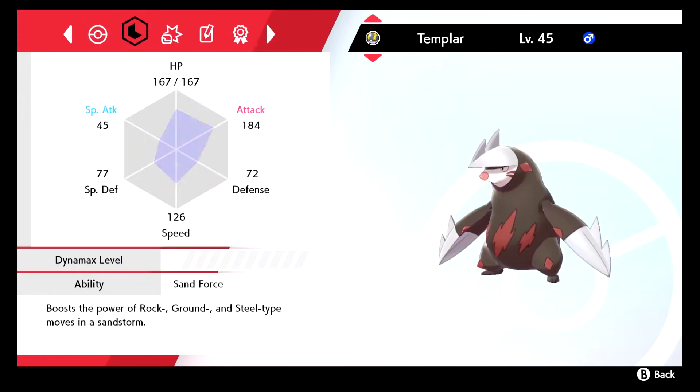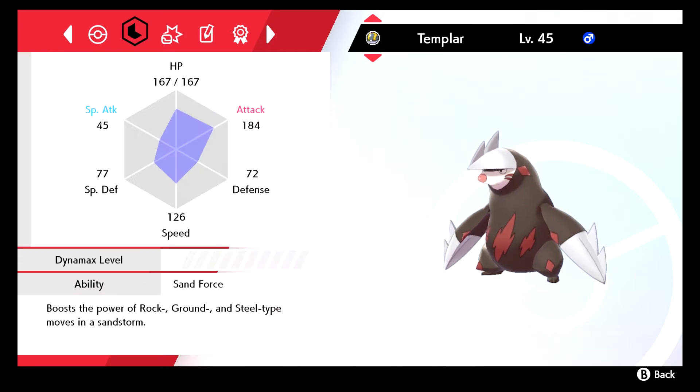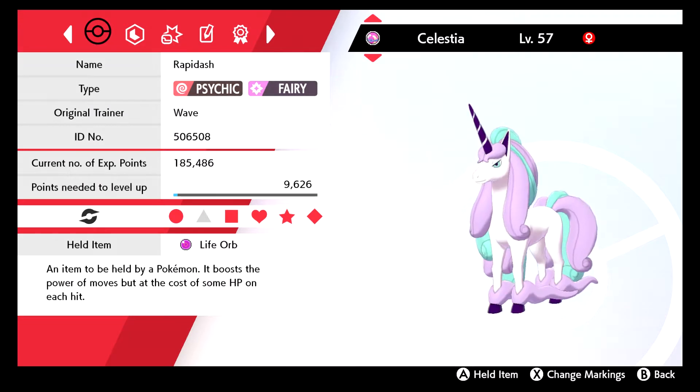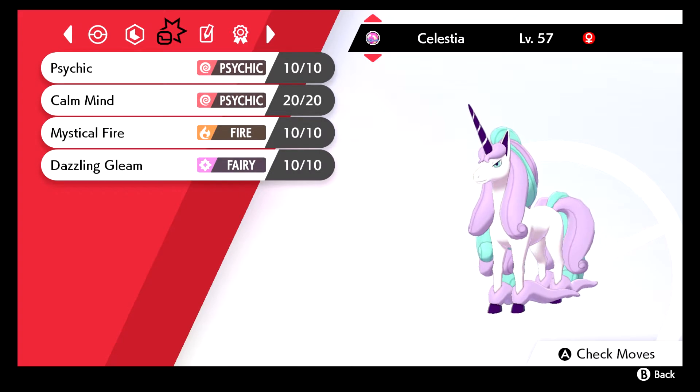It's pretty busted. You also got Iron Head for coverage. The moves right here: Iron Head, Rapid Spin, Earthquake, Stealth Rock, Adamant nature, max Attack, max Speed. Next Pokemon we got Galarian Rapidash — Life Orb, Timid nature, max Special Attack, max Speed, Pastel Veil.